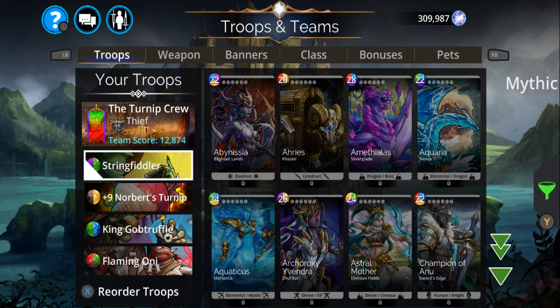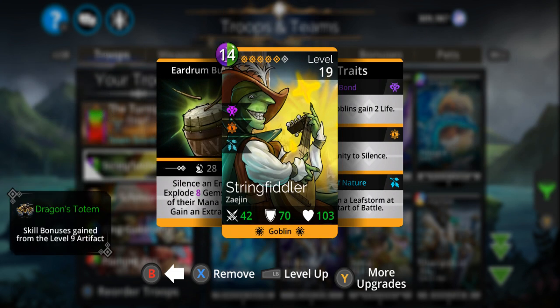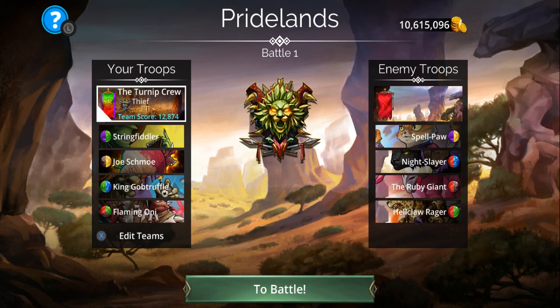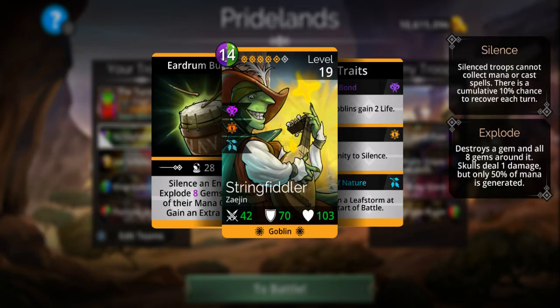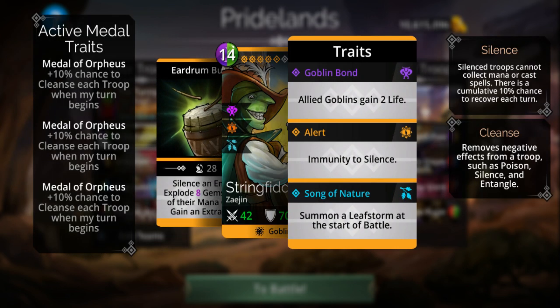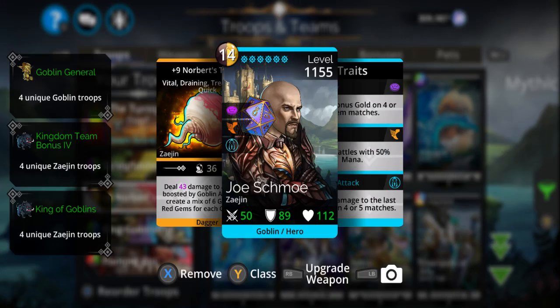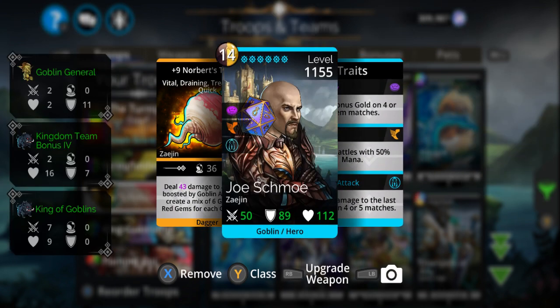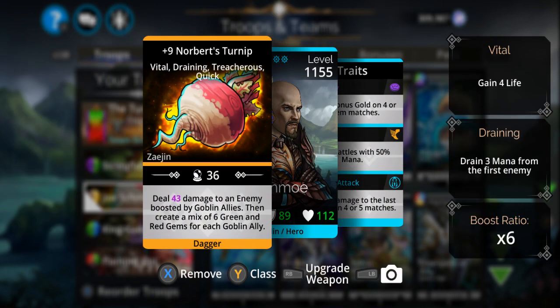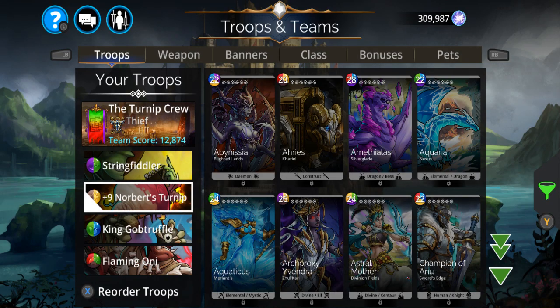Anyway, here's my team. Those that have played this game, this is pretty much going to be an all-time classic right here. String Fiddler — he blows up gems and he can also silence a target. Those that have played this game before, these are going to be all too familiar. I call it the turnip crew.